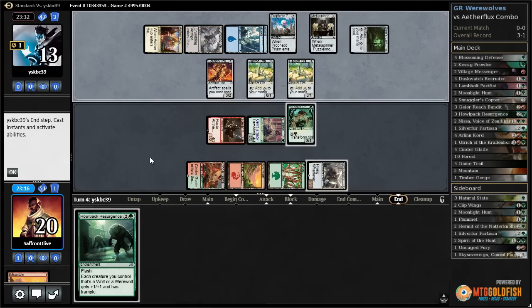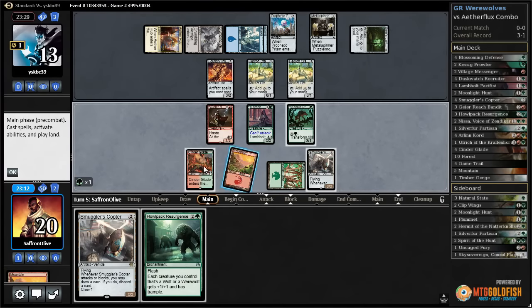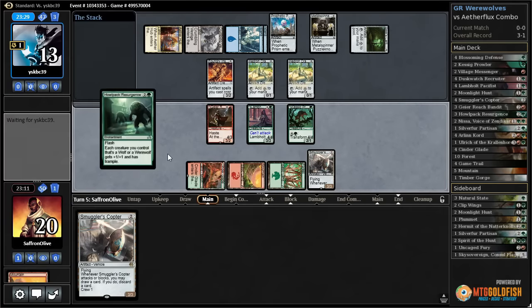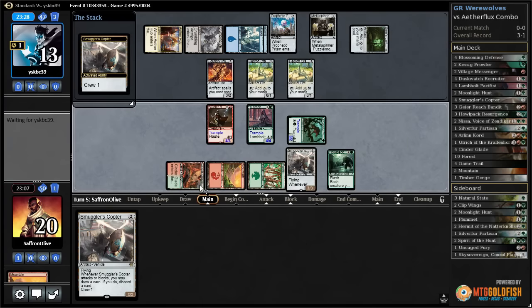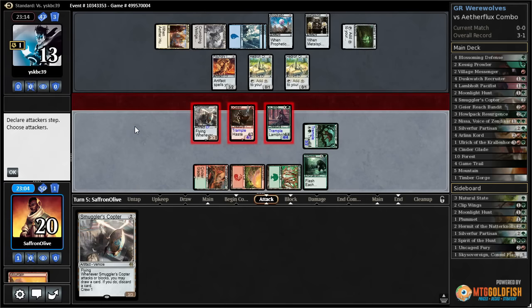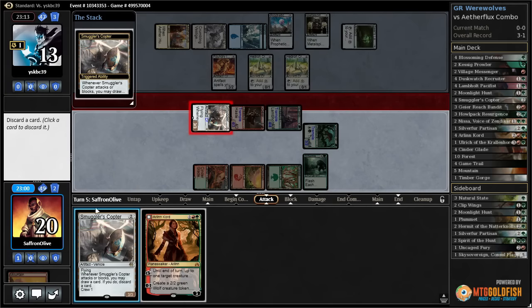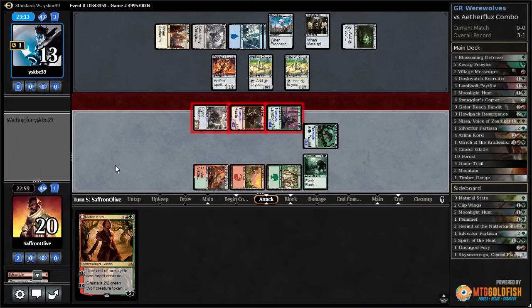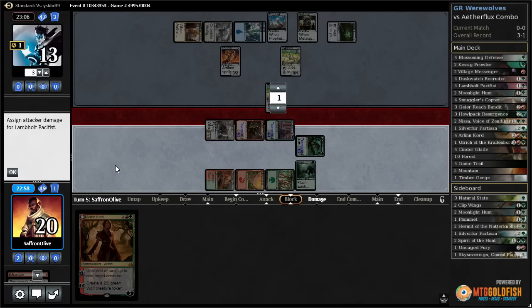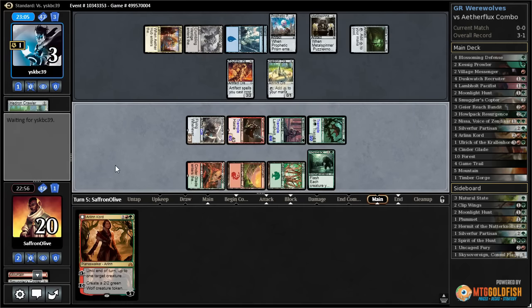We draw a Copter — one, two, three — play Howlpack Resurgence, crew up Smuggler's Copter. Yeah, if we had gotten in that three points of damage, our opponent would be forced to chump here. Do some attacking, get to loot, discard Smuggler's Copter. Opponent chumps anyway, down to three, pass the turn.